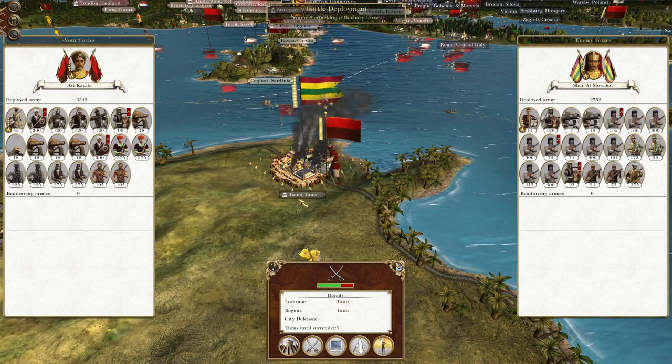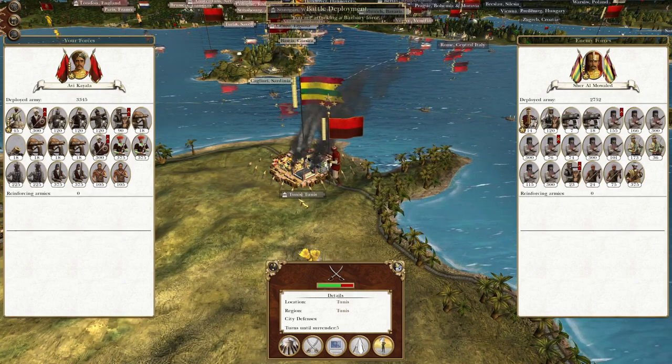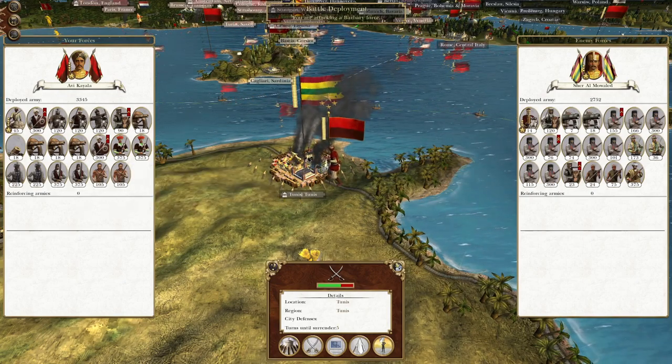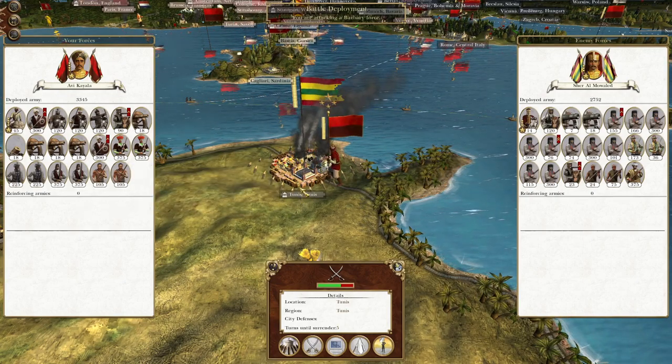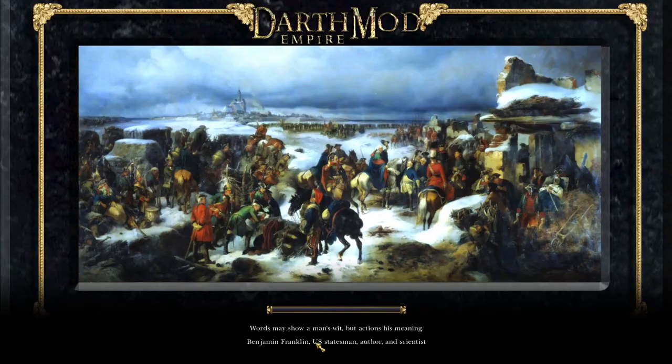What's up guys? This is the Brokeman and I am back to bring you to the next episode of my Empire Dead War, playing as the Kingdom of Mysore. In this episode, we have attacked the Barbary State's capital of Tunis and we are going to annihilate them because most of their army seems quite depleted. So let's take them out.